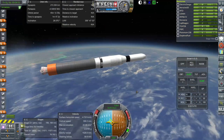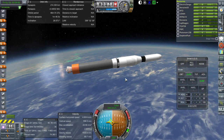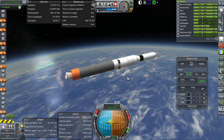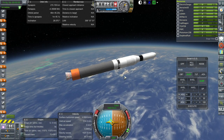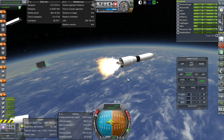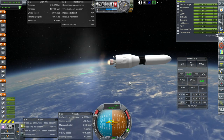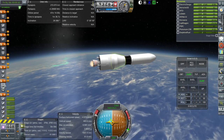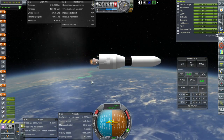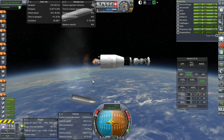Getting ready for separation here — everything has gone well with the lower stages, the boosters and the core. Separation confirmed. Good ignition on the NK-31. Let's get rid of the fairing now — could have gotten rid of it earlier but this is safer.